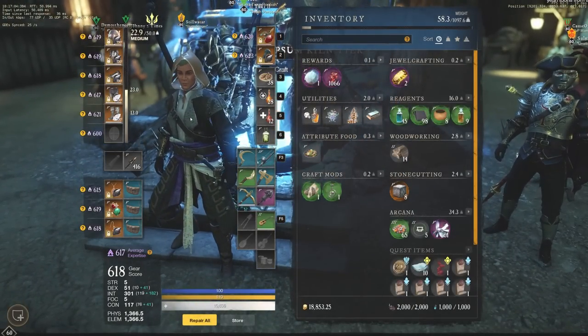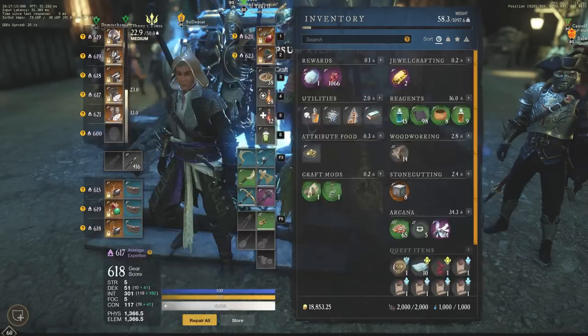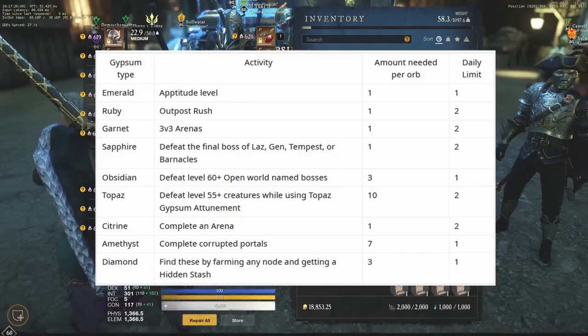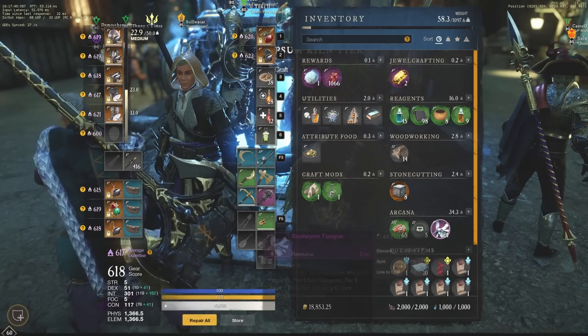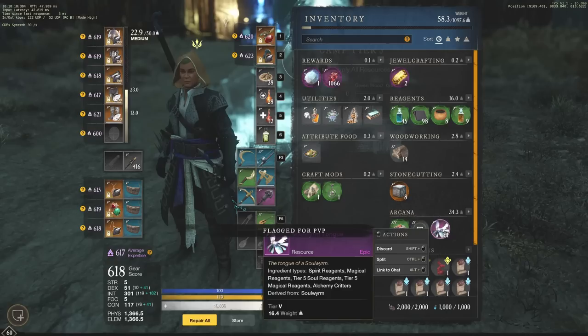You can get Gypsum Orbs every day from: first, an Aptitude Level; second, Outpost Rush; third, 3v3 Arenas; and Sapphire Gypsum from defeating the final boss of Lazarus, Genesis, Tempest, or Barnacles. There's also Obsidian Gypsum from defeating level 60+ open world named bosses — you may get this during a world tour if you get kill credit. For Topaz Gypsum, you defeat level 55+ creatures while using a Topaz Gypsum Attunement potion, which you craft at any tier 5 tent using 10 Soul Worm Tongues. You can craft one potion per day and get up to 2 Topaz Gypsum daily.